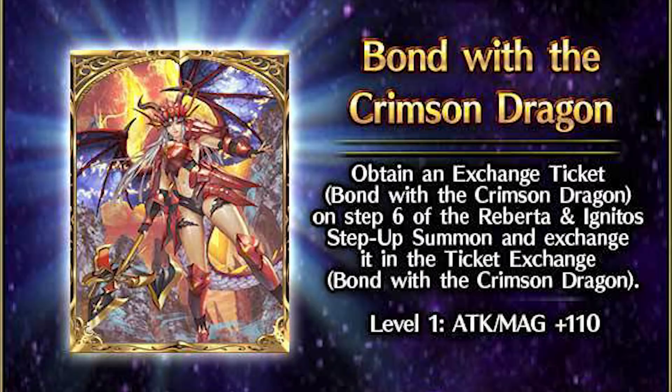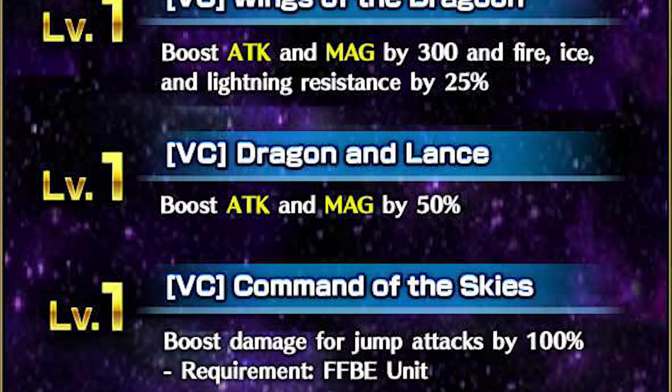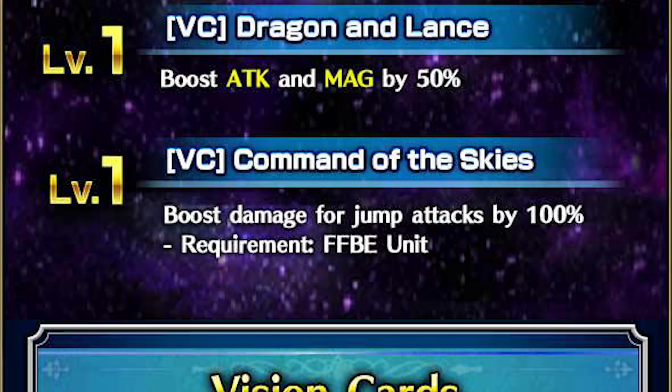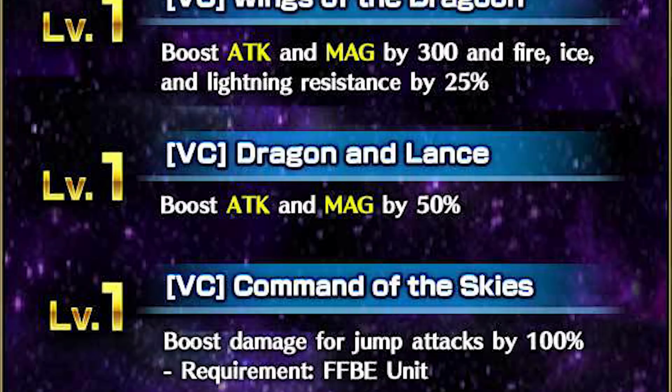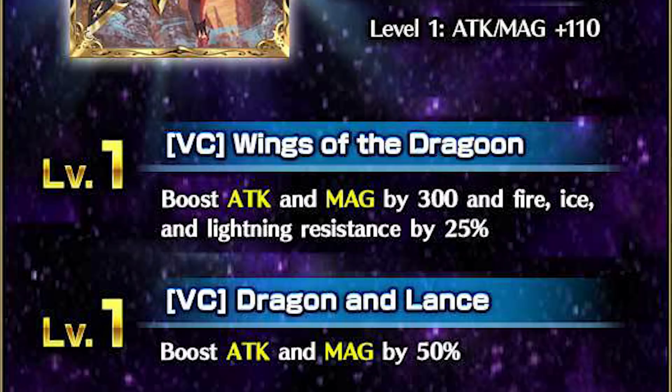Second, the special Vision card: Bond with the Crimson Dragon. In terms of stats, it's actually weaker than the first Vision card. However, it makes up for that with bonus flat stats, elemental resistance, attack and magic boosts, and when equipped onto units from Final Fantasy Brave Exvius, jump damage. With the flat stats it's already a pretty good card, and the elemental resistance isn't limited. The stat boosts help a lot of damage dealers, and though the jump damage is limited, not too many units worry about it in the first place. Overall, a nice addition — the elemental resistance isn't particularly potent, but the card's stats make it one of the few Vision cards that don't take anything away in exchange for some defensive utility.